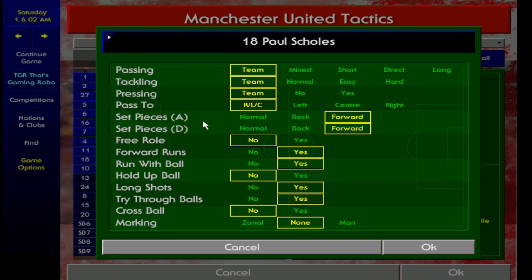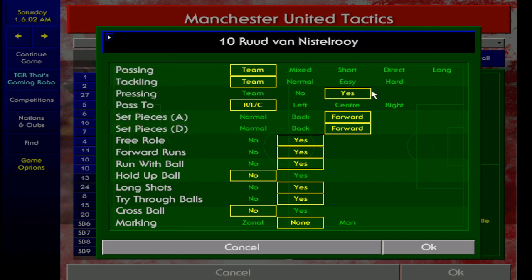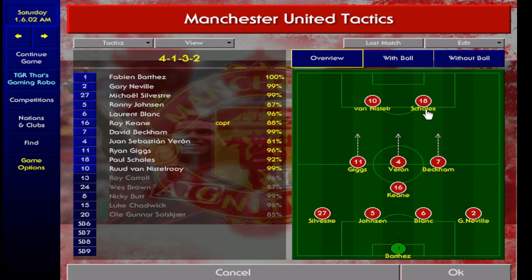With the strikers, I'll go with Paul Scholes first. Set pieces and attacking and defending are both forward. Forward runs yes, run with ball yes, long shots and try through balls all selected yes. For the striker you need good pace, good strength, good long shooting, good finishing, and good passing. With Ruud van Nistelrooy — I've got one right-sided striker and one left-sided striker doing slightly different things — the only difference is pressing yes, plus he has a free role.